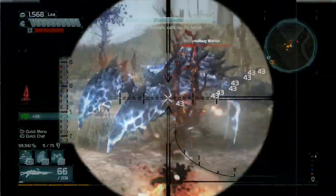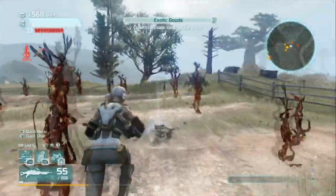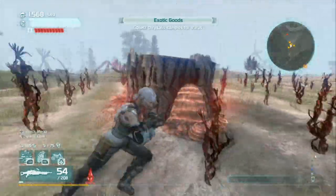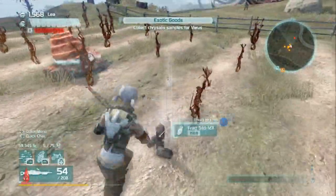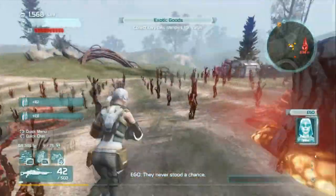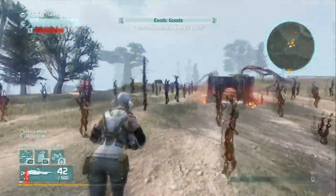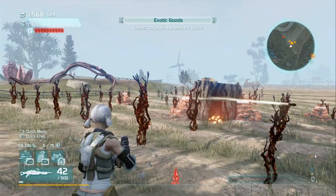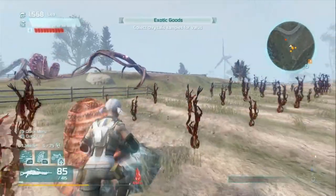Biological will slow the enemy — it puts a tar or sludge-looking substance on them and it's pretty similar to the bio grenades. I personally don't like the sound the gun makes when shooting the biological nano, and it doesn't seem to be too useful in my opinion. It slows them down but only for a second, it doesn't do too much.